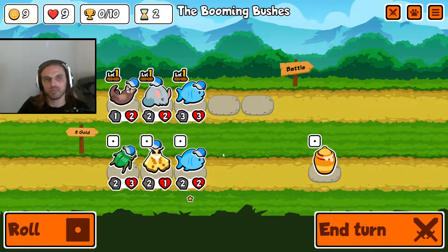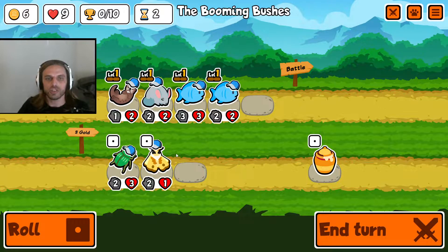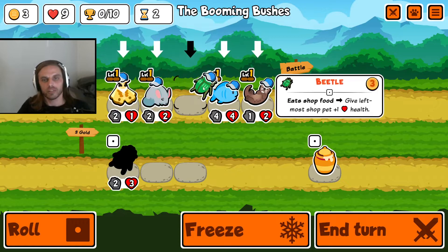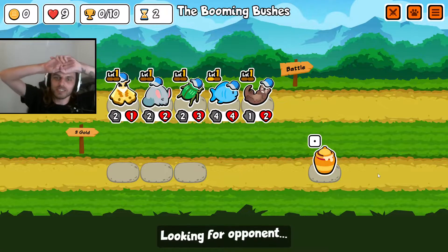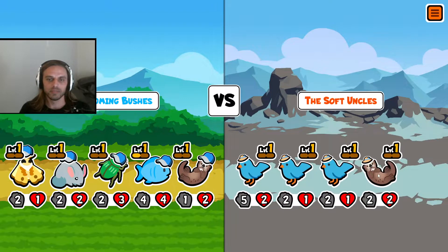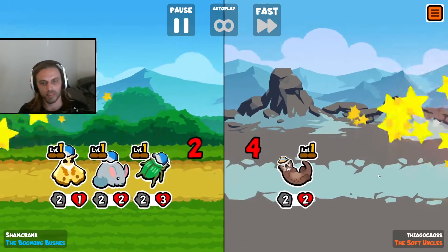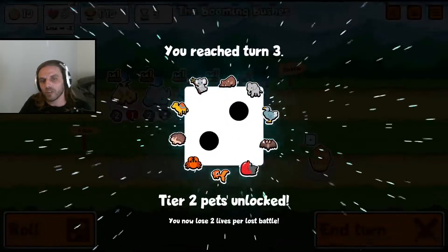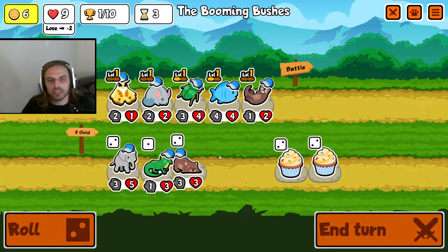Okay, we roll. Fish. Moth. No. Fine. Beetle. I didn't mean to combine the fish there — I wanted to buy the honey. But not the worst. We got a full squad. And look at that — we pick up a win. But we didn't even need the body for the win. It's all right. Don't go on tilt — just don't go on tilt. It'll all be okay. All right, we'll take it.